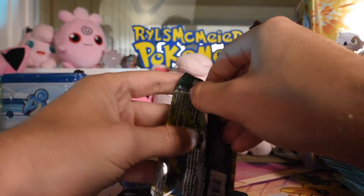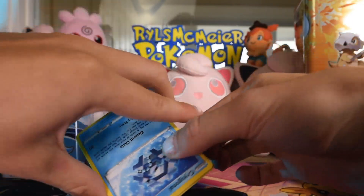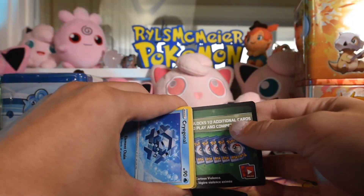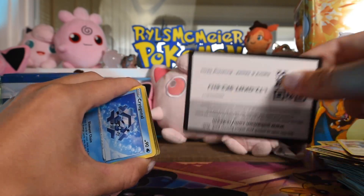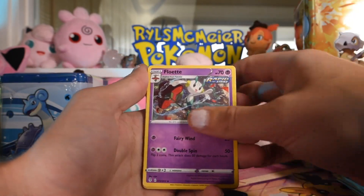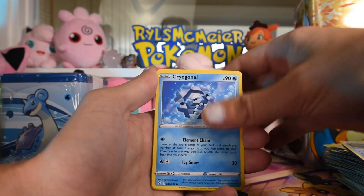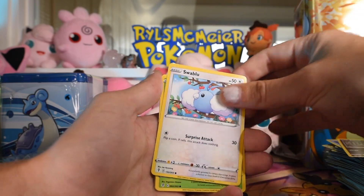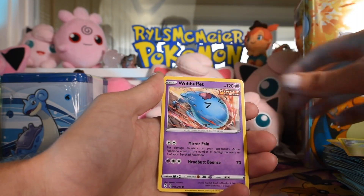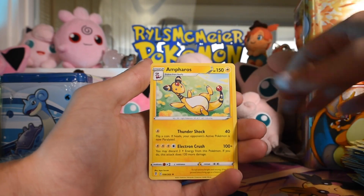A lot of the Eevee alt arts from Evolving Skies are very valuable, so any of those would be good. I think I have the Glaceon one. Tentacruel, Corvisquire, Zorua, Swablu, Hoppip, Wobbuffet, Hydreigon, rare reverse, and Ampharos as the rare.